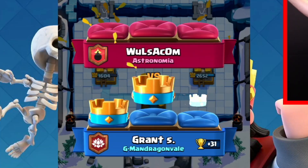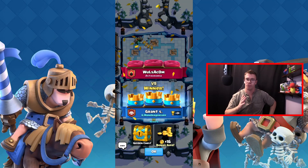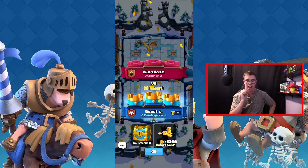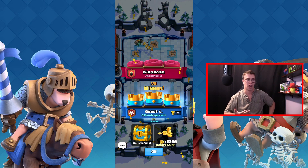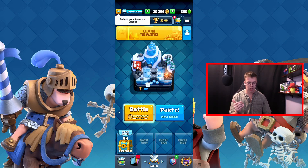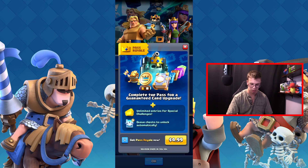Win! Back after five years and my deck still slaps. I honestly think if he had dropped an executioner I would have absolutely lost, no doubt. We also got a golden chest. Now there's clan rewards and a Royale Pass — which looks like the equivalent of the gold pass in Clash of Clans. I'm not going to grab that right now since I don't play enough.